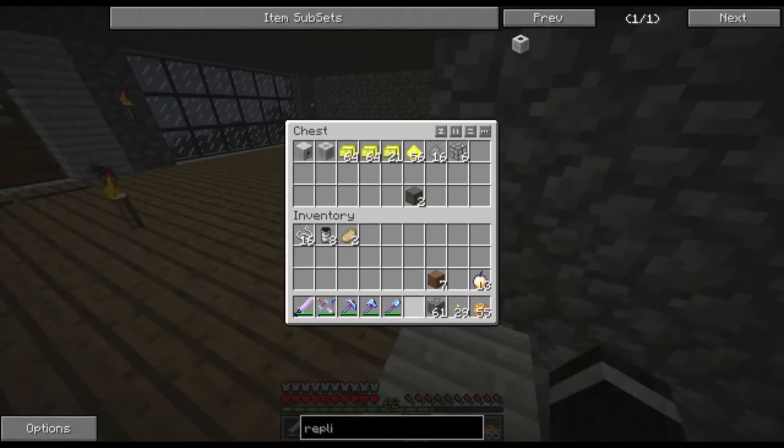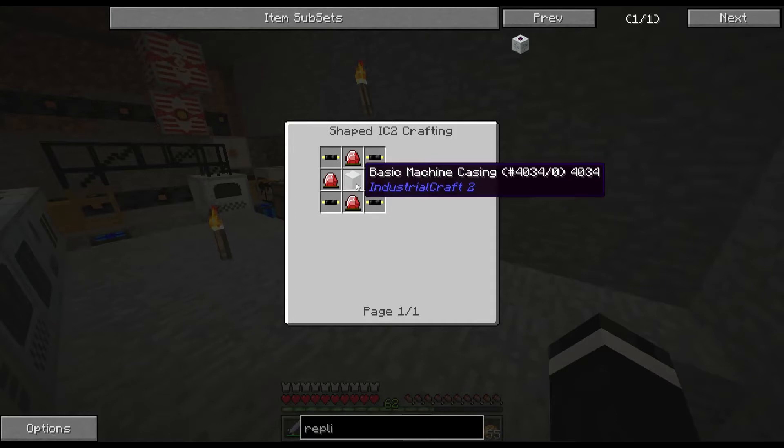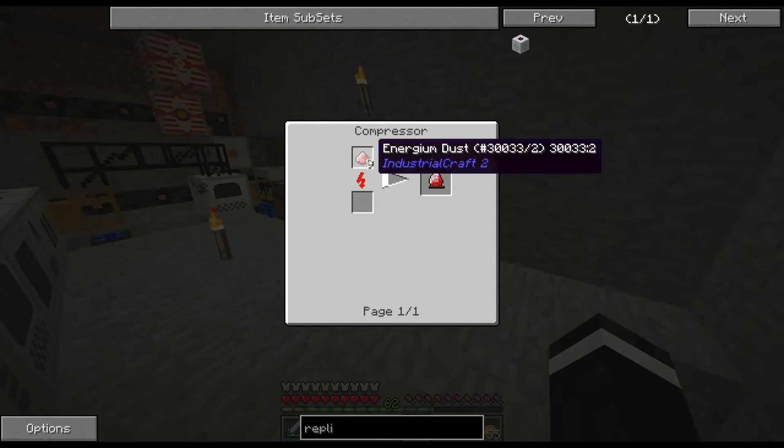Okay, put this in here. Now, what's the next thing that we can try and do for this? We can try and make an MFE. Yeah, let's make an MFE. And then we have to make two HV transformers. Let's make an MFE. Energy crystal — we have to do that.